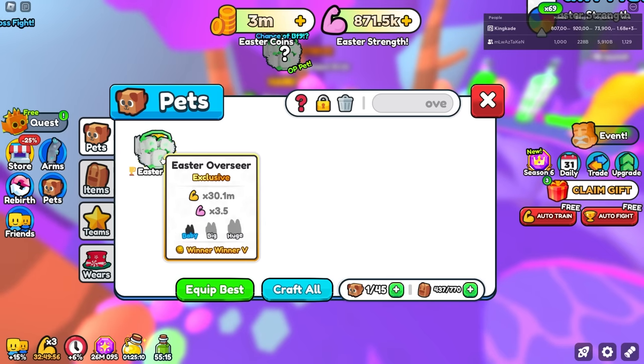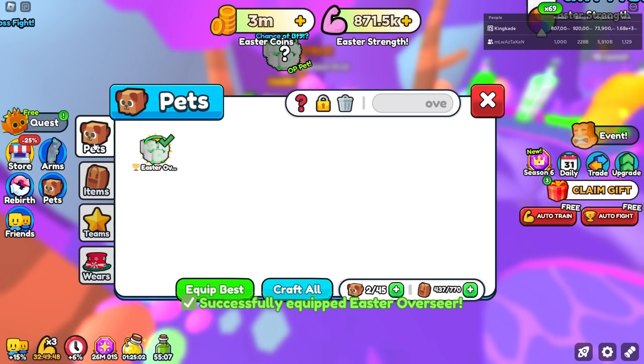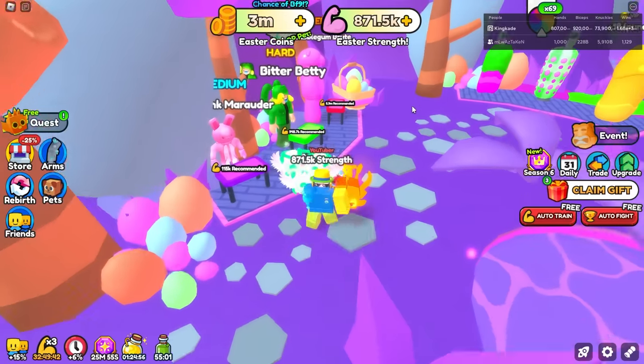So I think that said the Overseer. This one right here is 30 million, and it gives us 3.5 times strength in the Easter world. Let's go ahead and equip that and head over here. Actually we will keep that other one equipped. So let's go ahead and check it out — there it is right there, looking pretty nice.